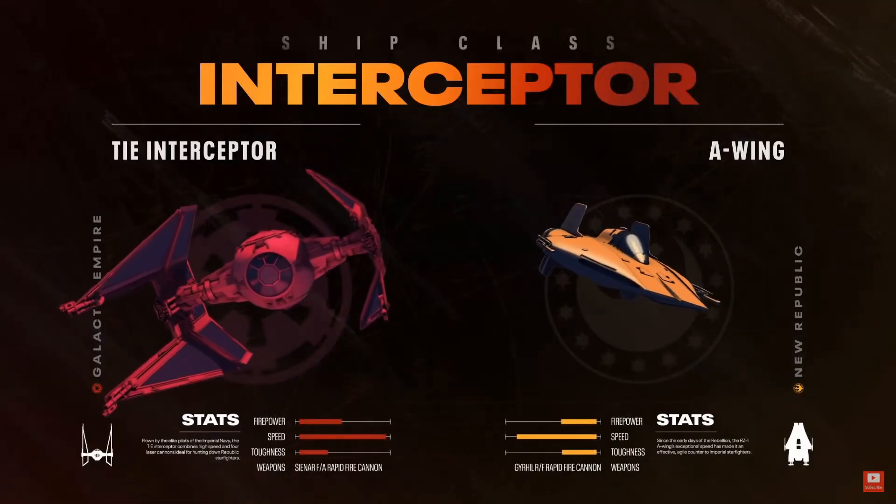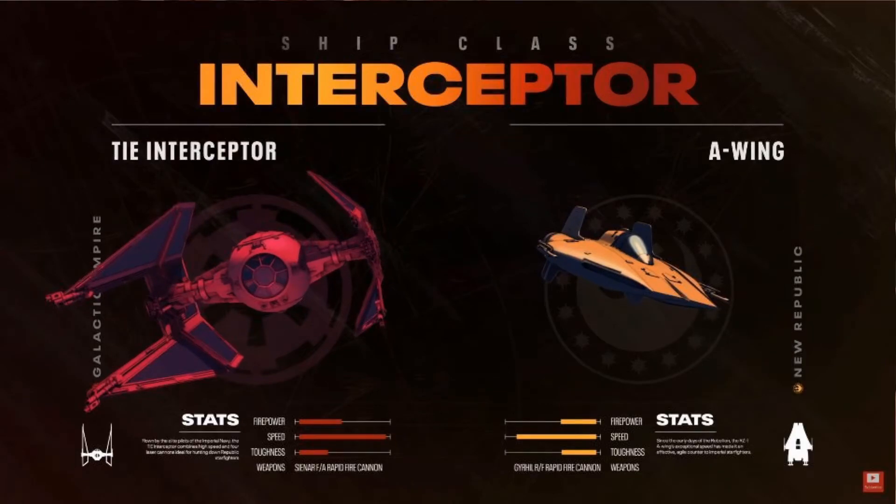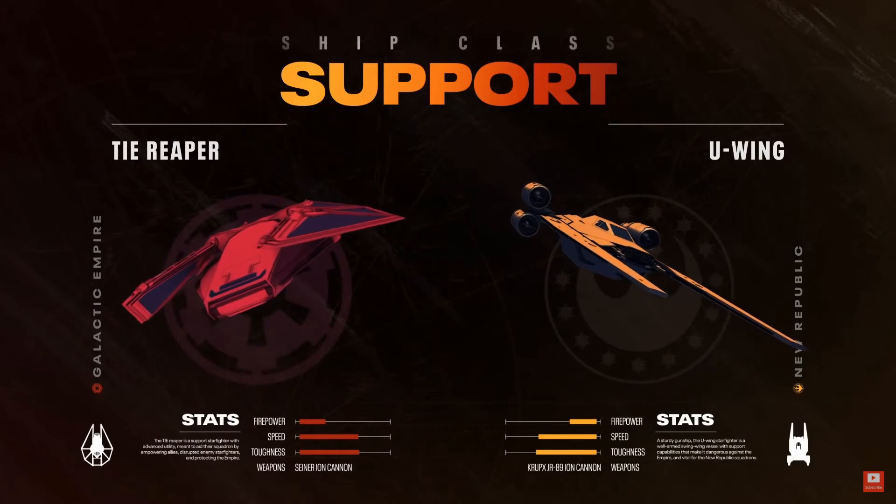The next class is the interceptor class: the TIE Interceptor and the New Republic A-wing. The A-wing has a very slight toughness advantage, while the TIE Interceptor has a slight speed advantage as well as a slight firepower advantage. The interceptor class is going to be fantastic in dogfighting — fighter-to-fighter combat is where it really shines. These ships will also be fantastic at harassing support ships and bombers, getting in and out quickly.